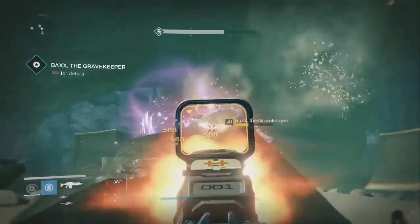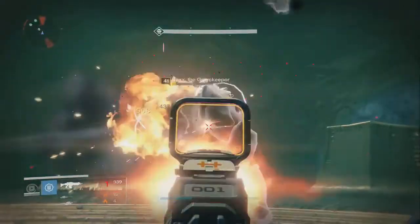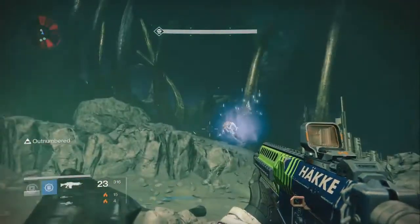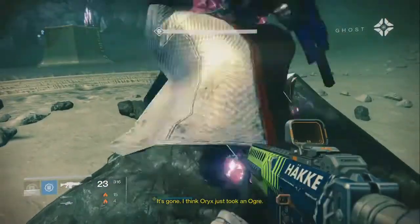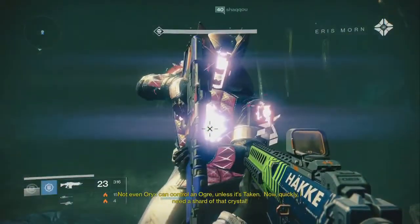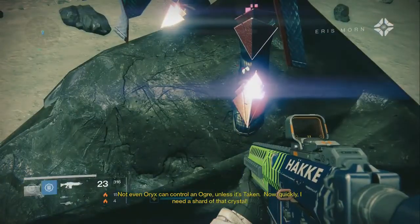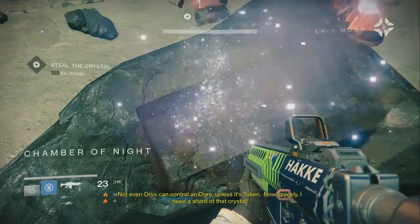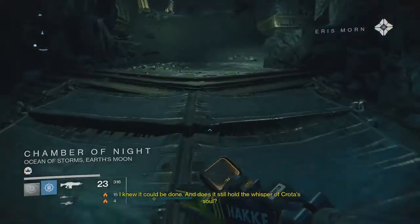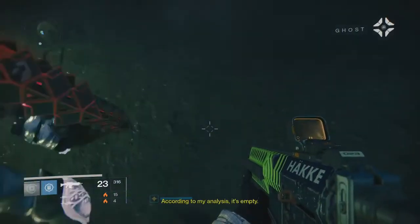I demonstrated the Icebreaker earlier — that was Year 1's mega weapon — and the Black Spindle kind of replaced that. Black Spindle was built off a legendary from Year 1 called Black Hammer, which you'd get from Crota's End. Black Hammer is better in every way, though they nerfed it a little bit for Black Spindle unless it's Taken. What it does is, if you get three headshots in a row, it reloads itself — so you never need to reload the weapon if you're shooting it right. That's why it's so good, because King's Fall involved a lot of bosses that were more or less stationary.